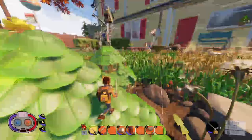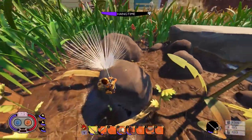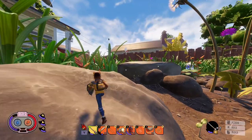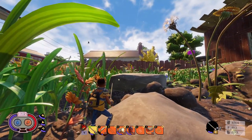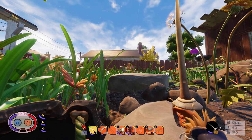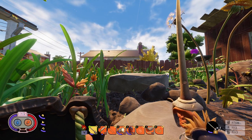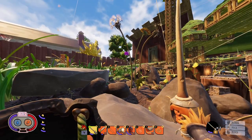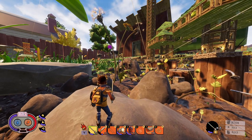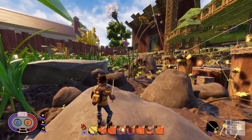Bees are everywhere on the map — and I mean everywhere. They have a hive underneath the edge of the picnic table, just left of the zipline tower — that golden area is the beehive. Bees are neutral; they don't attack you until you attack them, kind of like ladybugs. Don't mess with them, they won't mess with you. They hit hard, so be prepared for a lot of healing and moving if you do fight them.